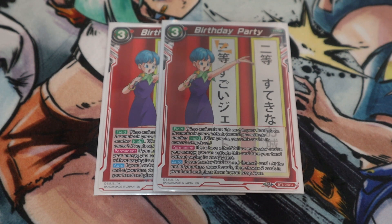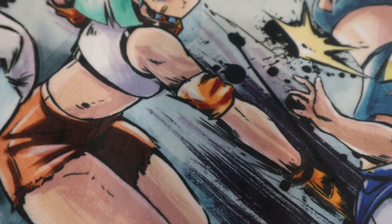Next is two copies of Birthday Party. Although it costs three, you're never usually going to pay that. It has a permanent: if you have a red and yellow multicolor card in your energy, you can activate this card from your hand without paying any cost — so it's free. If your leader card is a red Bulma, which it is, at the end of your turn you draw two then choose two cards from your hand and send them to the drop. This filters your deck and fills your drop zone with vanilla cards for later.